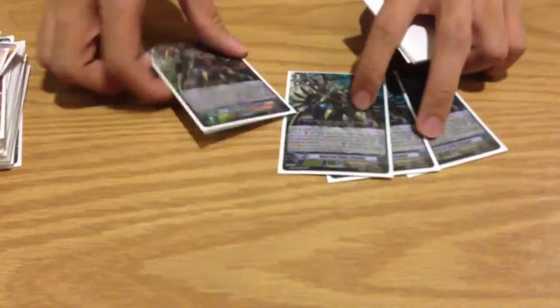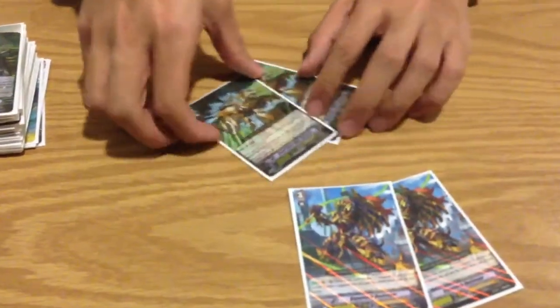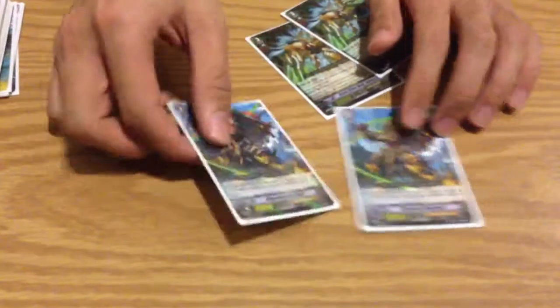Grade threes: four Spectral Duke, boss card of the deck, ride chain, good effect. The foil on this card — it's better in Japanese; the pattern of the foil isn't as good in English. Two Garmore and two Destroyer. Garmore is good if you don't get Spectral Duke. These are good in rear guards — you can go 20k with a vanilla. Thanks for watching guys.